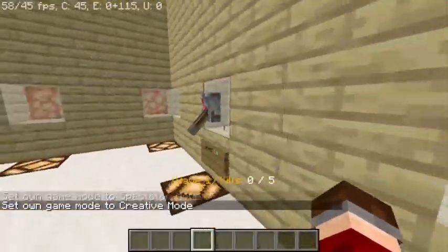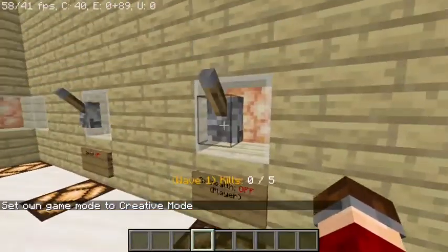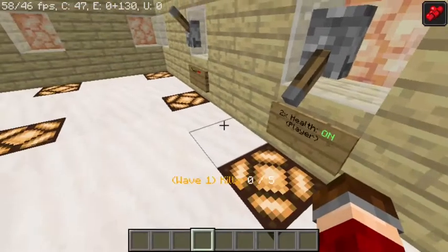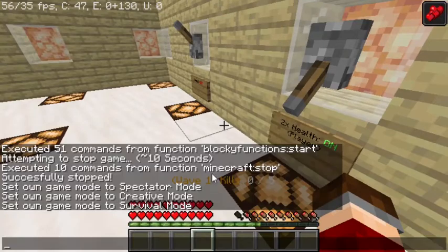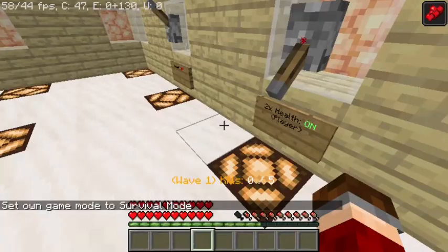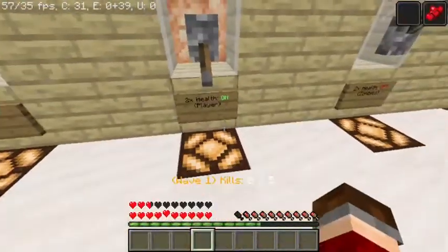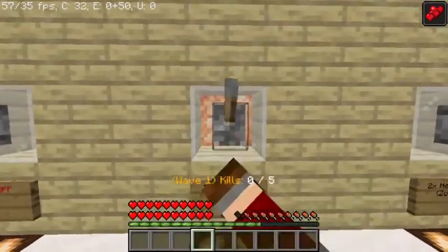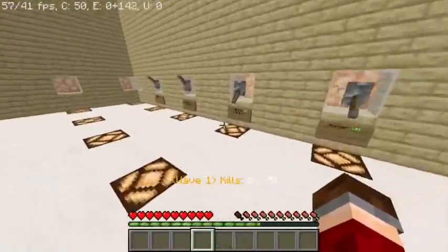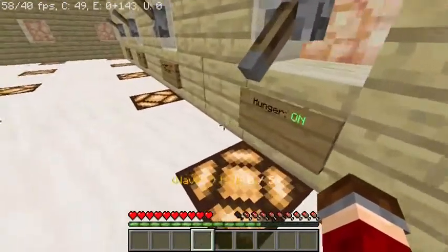Then we have two times health for the player and two times health for the zombies. If you turn the player one on you get a health boost effect as well as a quick regen effect. In survival I now have two times the amount of hearts — about 40 heart values. If you turn it back on you take a little damage and all your hearts will be restored. The zombies option makes all zombies spawn with double health.